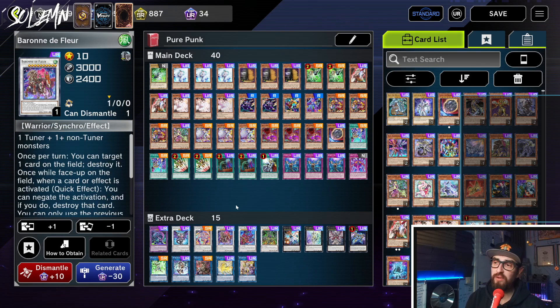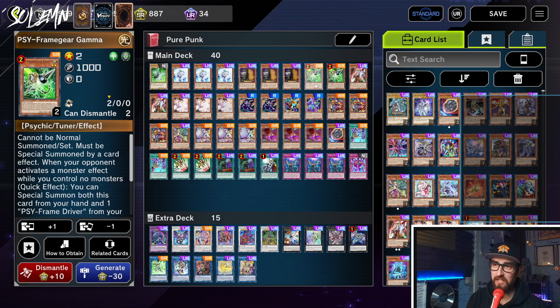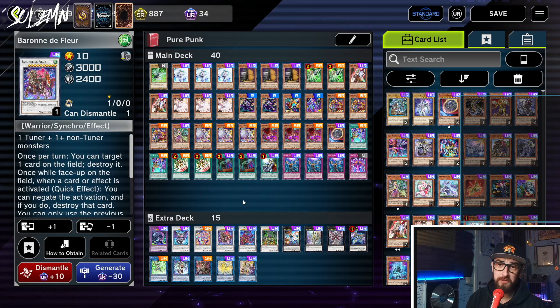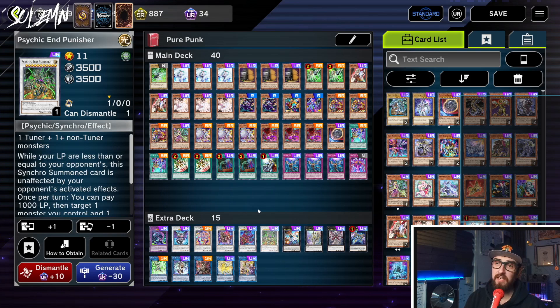Then Baron — the only way we're making Baron is when we do Punk combos without using Teleport, then Teleport into Gamma, and Gamma plus any level 8 makes Baron. While that won't come up constantly, Baron is so broken we want it anyway. Then we have one Amazing Dragon — this is what we want to be Synchroing on our opponent's turn to disrupt all their plays; it's like Nightmare Unicorn on steroids and really good going second. Then we have one Psychic End Punisher, which is like a tower your opponent can't get around, and in Punk it gets extra big because Punks all pay life points.